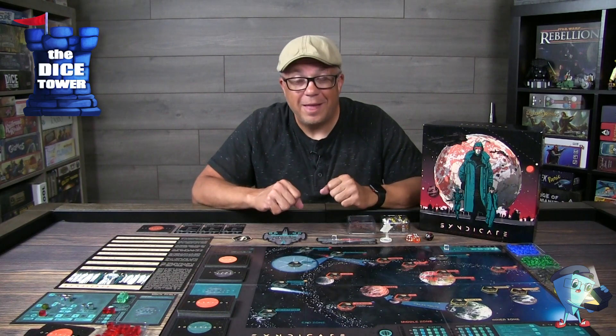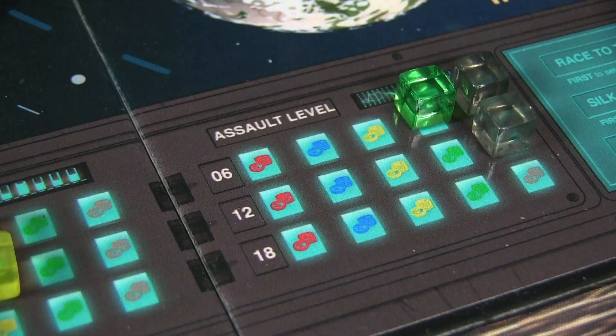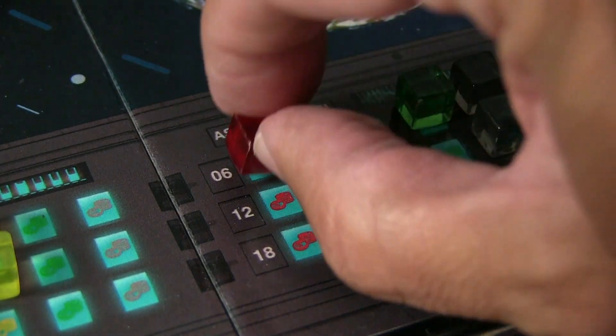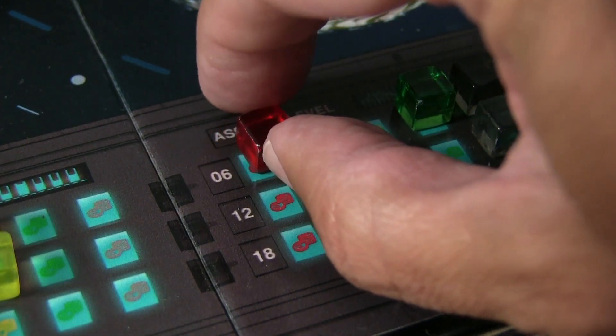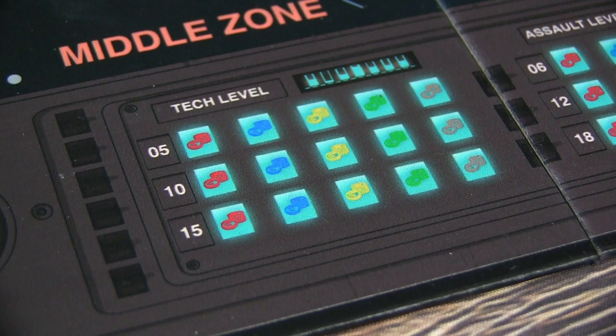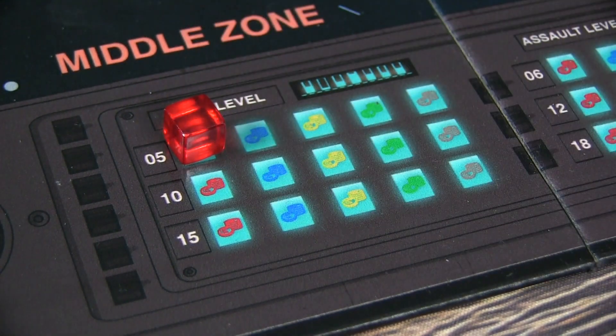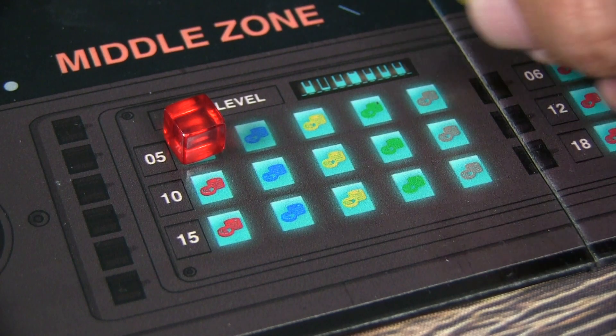You can also travel to the black market to purchase a tech level upgrade or an assault level upgrade. You'll place one of your cubes on the marker at the bottom of the board indicating what you've spent. The first level costs five, and the more you go back the more it costs — going from 5, to 10, to 15 — so it gets expensive to upgrade.